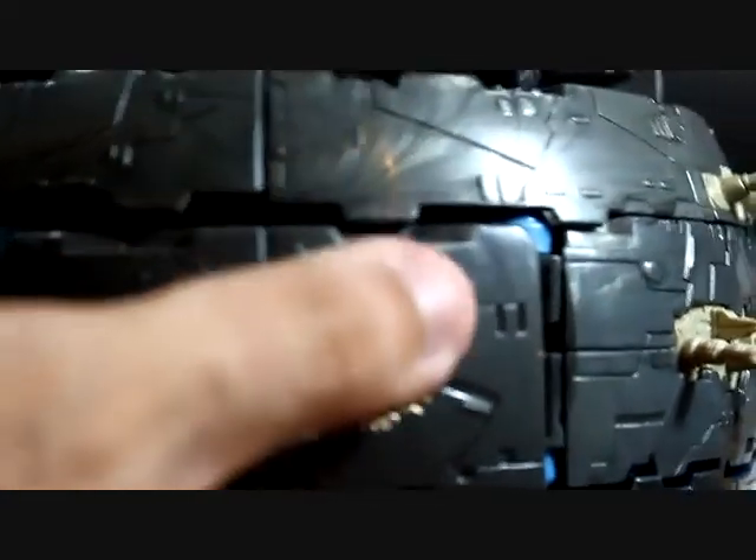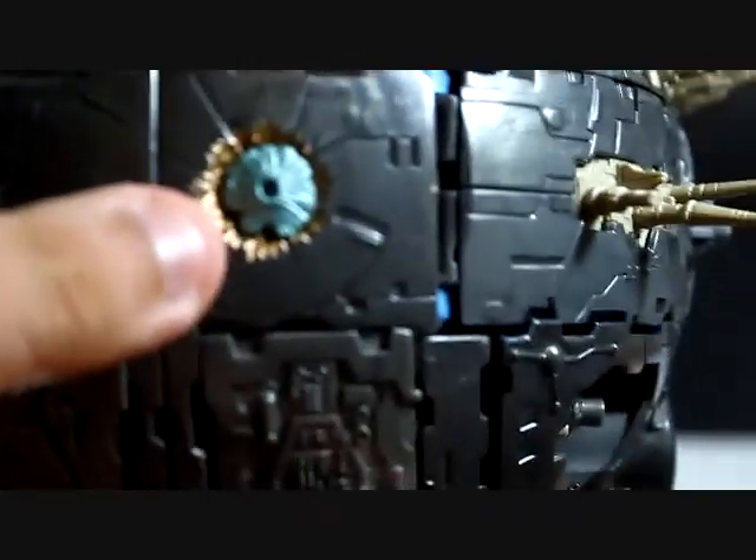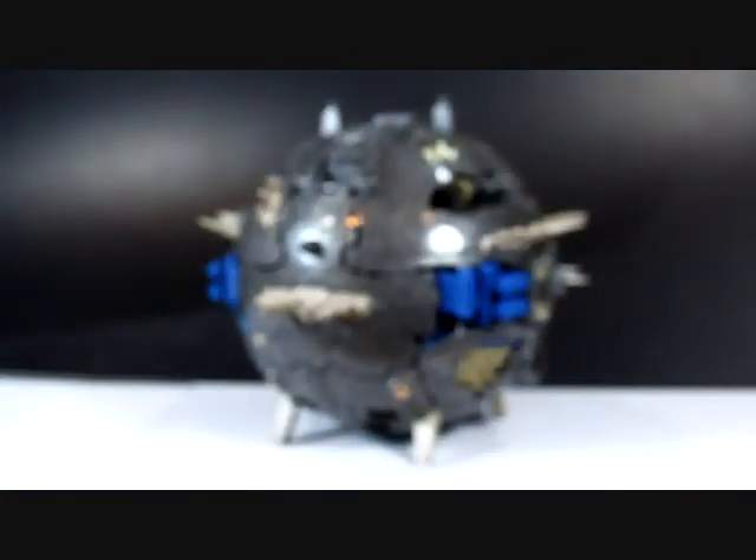You could see these are the marks that the asteroid crashed — and these are the asteroids. Very nice detailing on this one. And it's also nice that they provide four stands for us to display Primus in his planet mode.